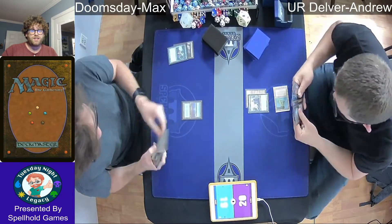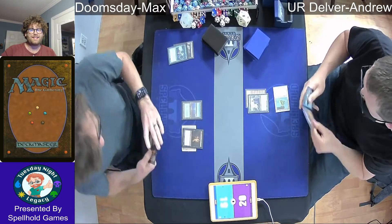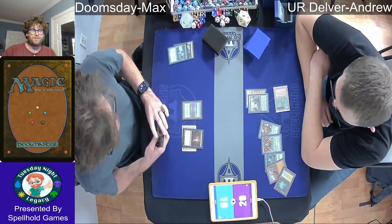We see Andrew starting off with a Turn 1 Delver of Secrets. Always a great play for the Delver deck. If he can get this to stick and stay alive, not lose to the combo, it might ride him to victory.